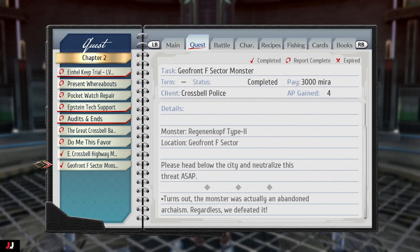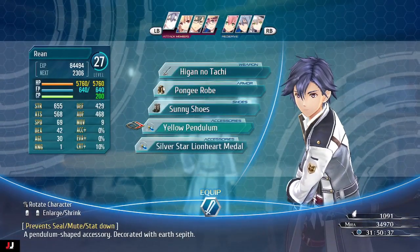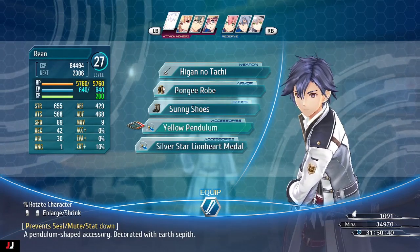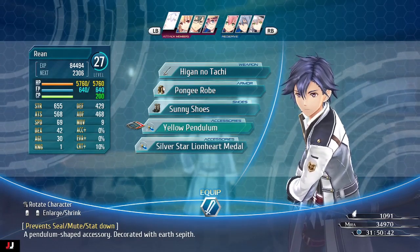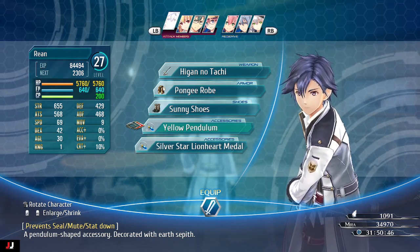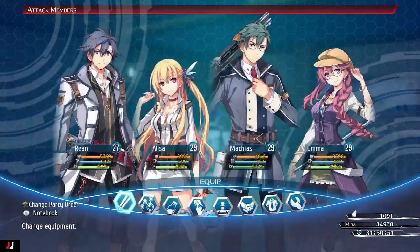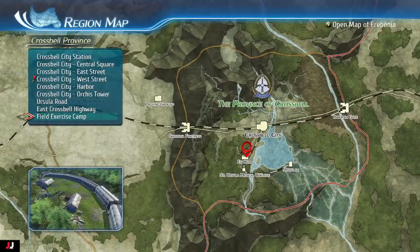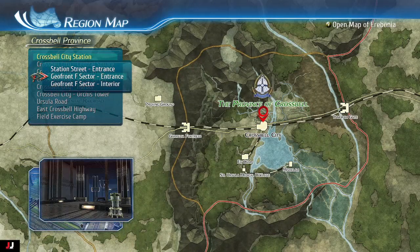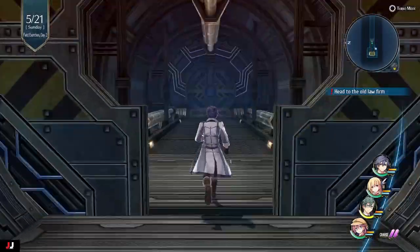Welcome to my Trails of Cold Steel 3 side quest guide: Geofront F Sector Monster. To start this quest, you want to put on some gear that will make you immune to seal, and if you want, you can also equip gear immune to burn as well, because the boss will put a burn on you. Once you're ready, head to the Crossbell City Station and go to the Geofront Sector Interior. There's going to be a Charging Station to the side if you need it.